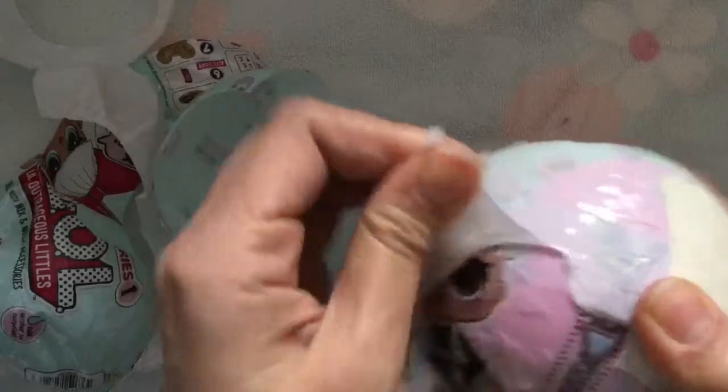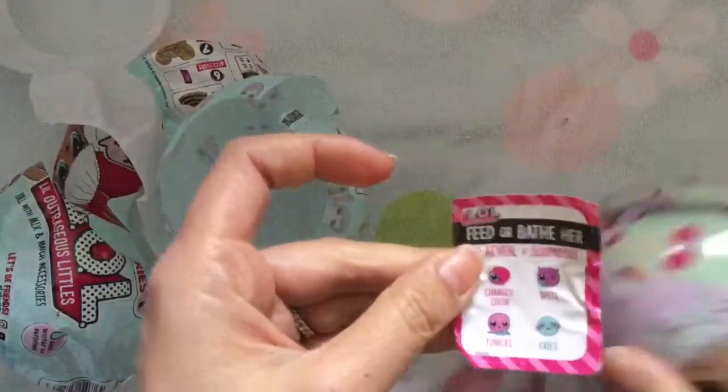There's another zipper over here. So Queen Bee — this is exciting. It comes with a little sticker to see if she changes color, spits, tinkles, or cries. Now we have to... Oh no, it was pink. I was wrong. I seriously thought I saw gold. Not ultra rare. Tricked me.